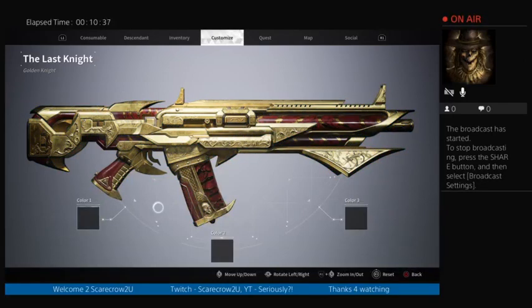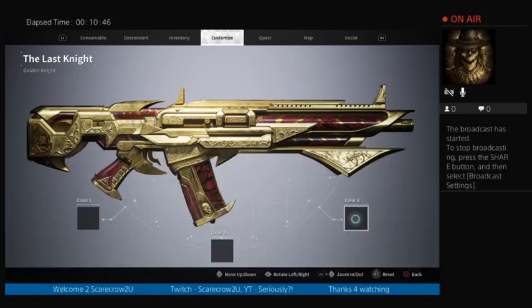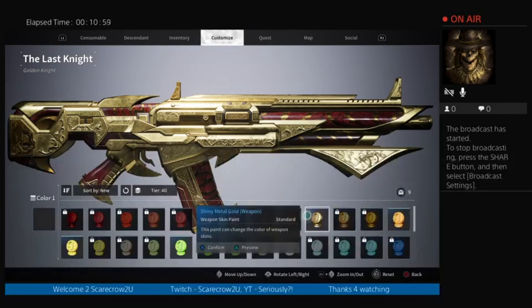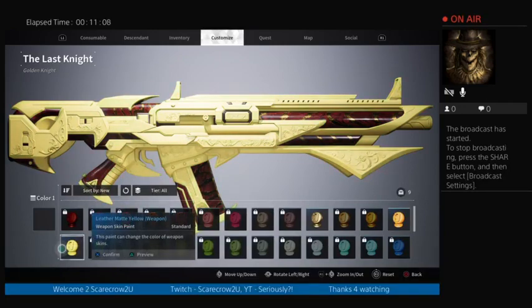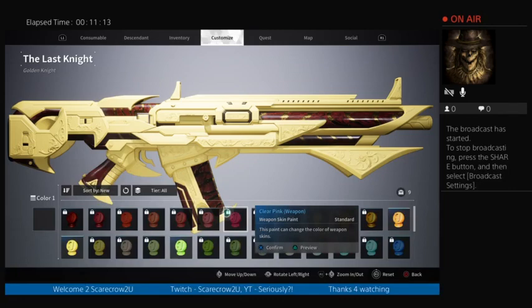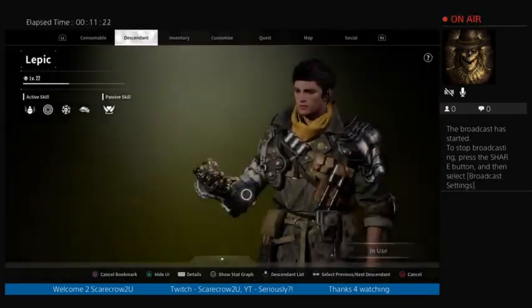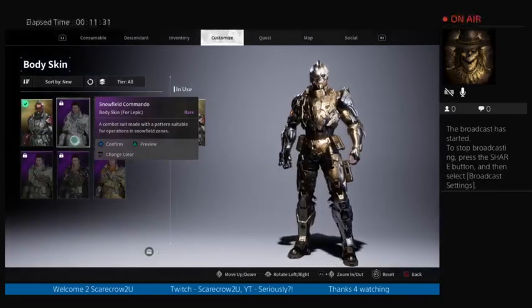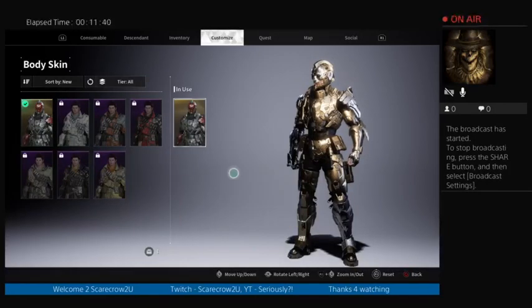You can go and change the colors of your weapons. It's going to highlight — kind of like Anthem. If you've ever played Anthem, there are certain parts where you can change the colors. Almost everything is locked — you've gotta earn it through play, daily login, and you'll get colors. Preview just to see what it'll look like — it's not going to change if the color is locked.